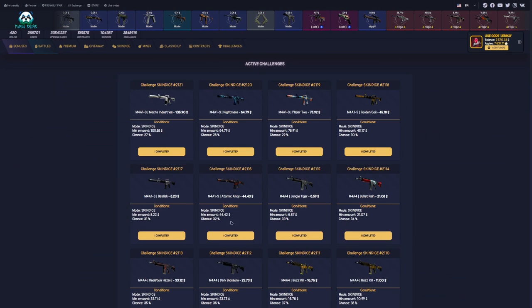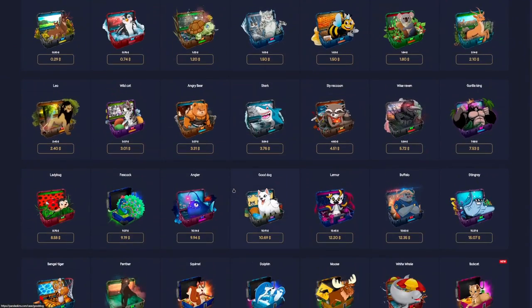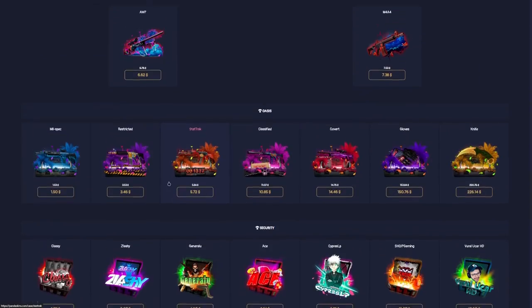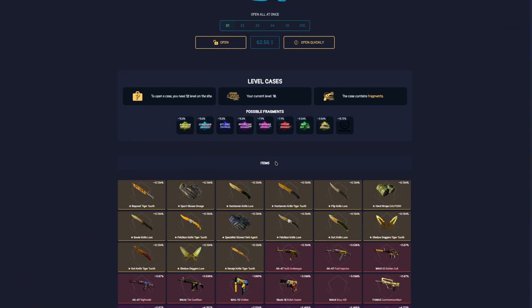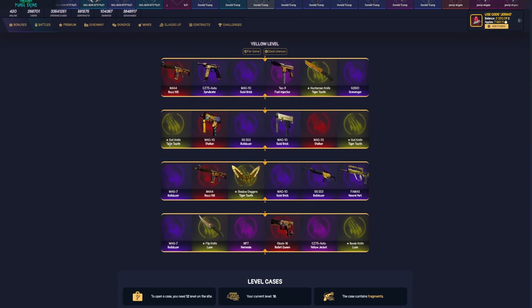Okay guys, I'm gonna make a contract — no, I can't. Okay, I'm gonna open some cases. I'm gonna open yellow level, let's see. I'm gonna open four times, let's see what's gonna happen.